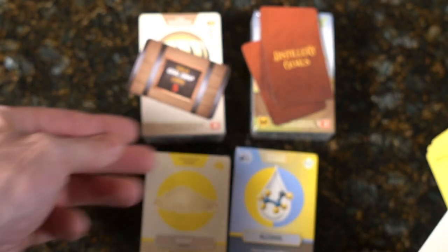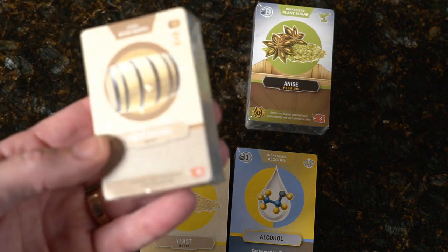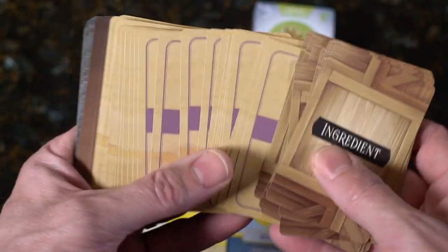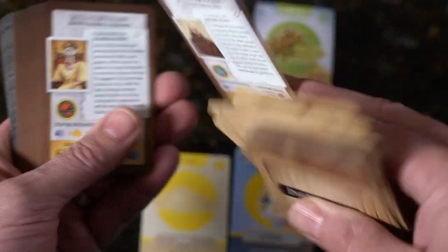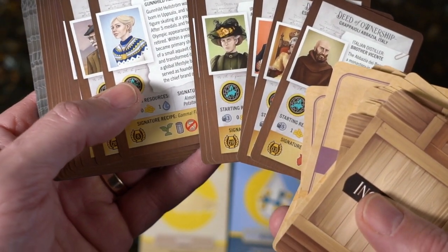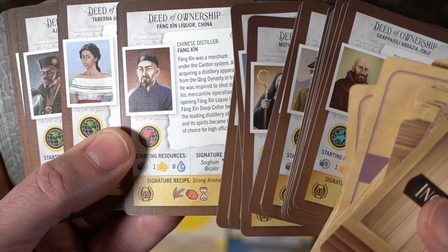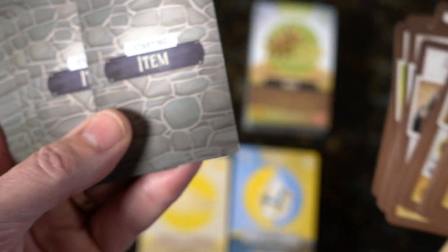Let's grab these next — ingredients. First coming in it's not just ingredients, it's also flavors. And then deed ownership. These look like personas — maybe the folks that owned it and willed it to you — there's our Scottish fella. Different folks, and I don't know if they are nods to real people or not.